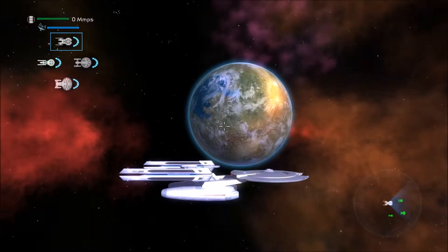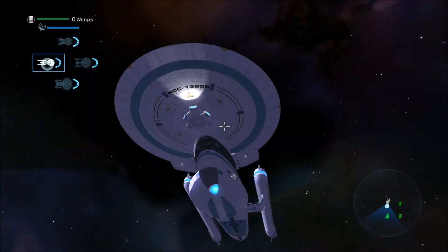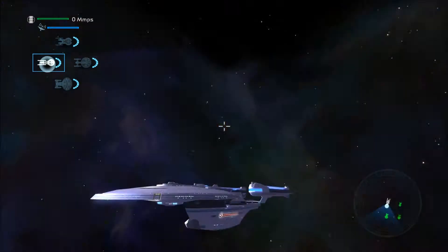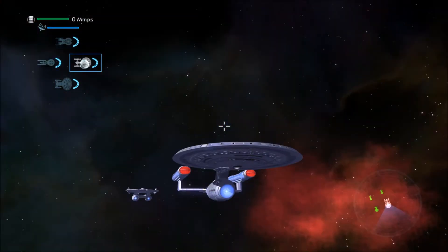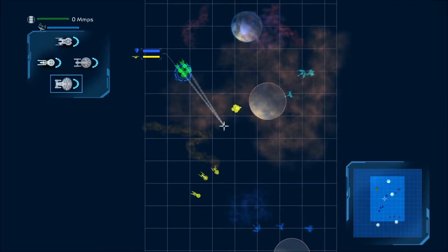Look at this ship. This is the Proxima refit class. There's a little glitch over there, I don't know what that is. I love the Excelsior refit. Ambassador class and Galaxy class. Let's hit this.